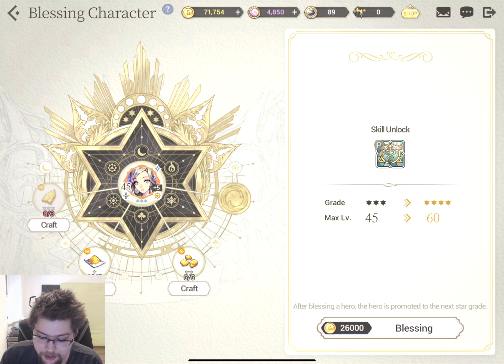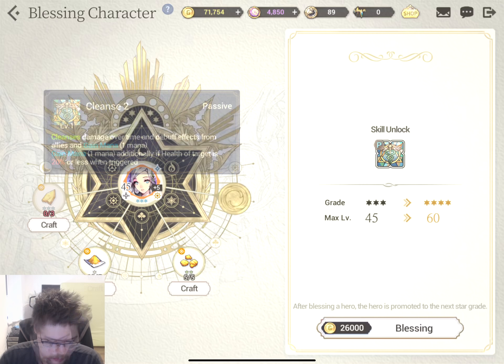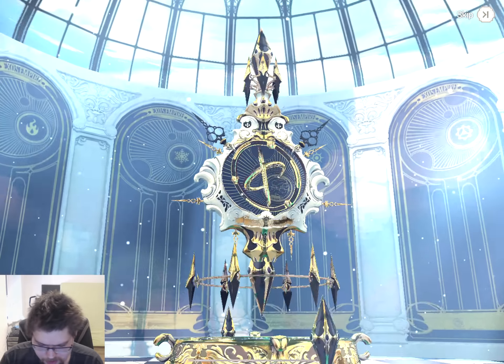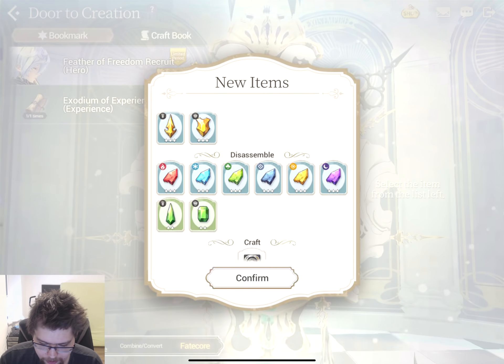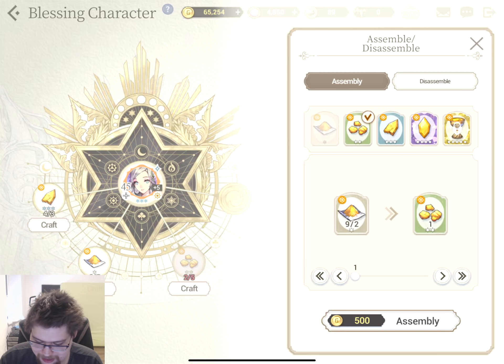Okay, so this is basically the same thing as gear reforging - they get another star and their max level increases. Oh, we also get a new passive: cleanses damage over time and debuff effects from allies and gain mana. We don't have the stuff to do it, we need Serene's Fragments, Blessing Sanctum, and Exploration - we can get those. Wasn't it also in the Door to Creation? Here is where you can craft various things. Oh no, we only needed three, but we made too many of the second smallest ones. We need two of the bigger ones to make one of the smaller ones.